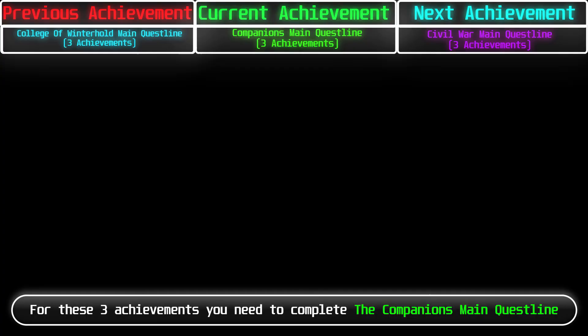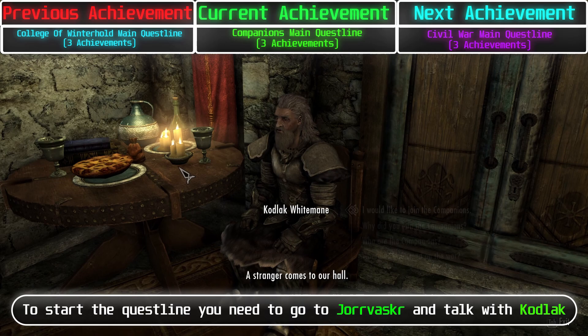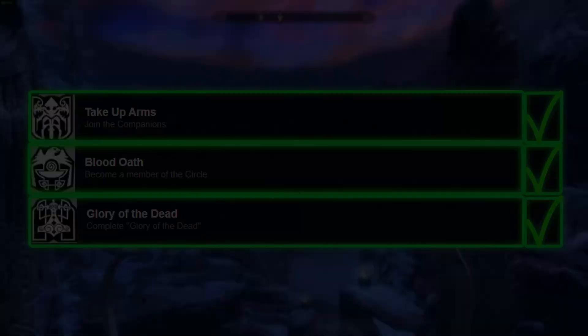For these 3 achievements, you need to complete the Companions main quest line. To start the quest line, go to Whiterun and talk with Kodlak, join the Companions, then train with Vilkas and continue from there.